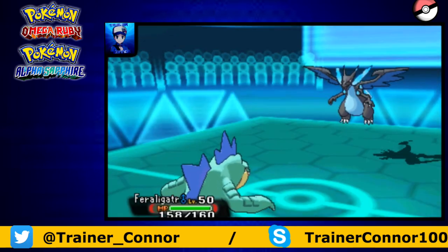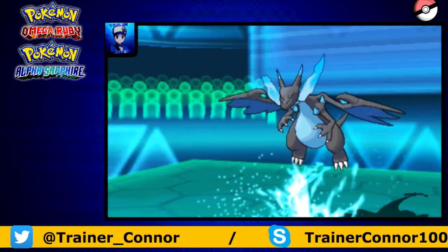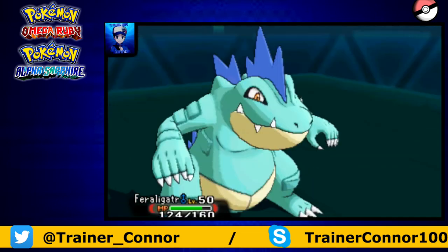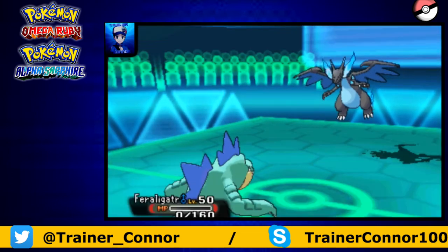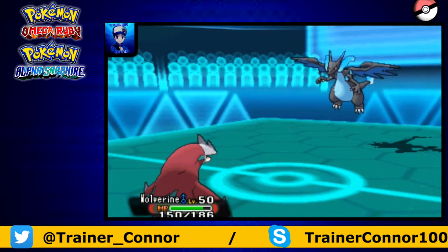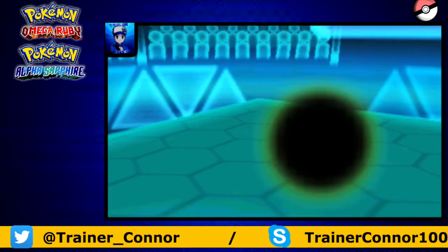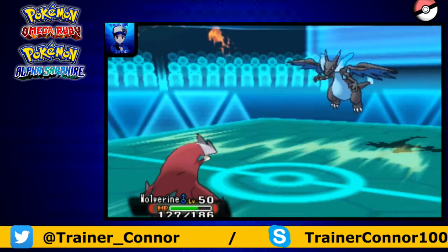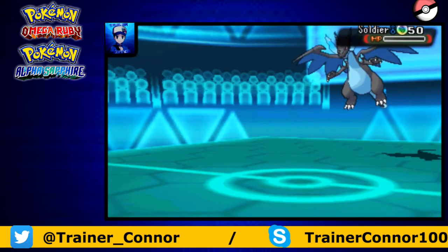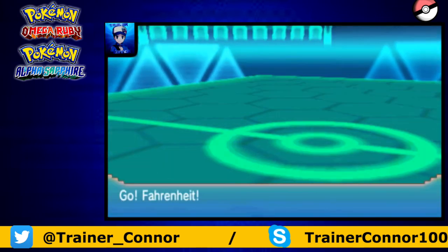I realize that an Aqua Jet from Feraligatr can finish off Charizard. So we go with Aqua Jet — and she lives with like a smidgen of HP. I was so shocked. Nathan told me his Charizard has a weird EV spread which allowed him to survive that attacking move, so that sucks. We go into Wolverine for the final blow. If he has Fire Punch it would be pointless, but he has Flare Blitz — so we're able to take out Charizard with the recoil, which is fine.